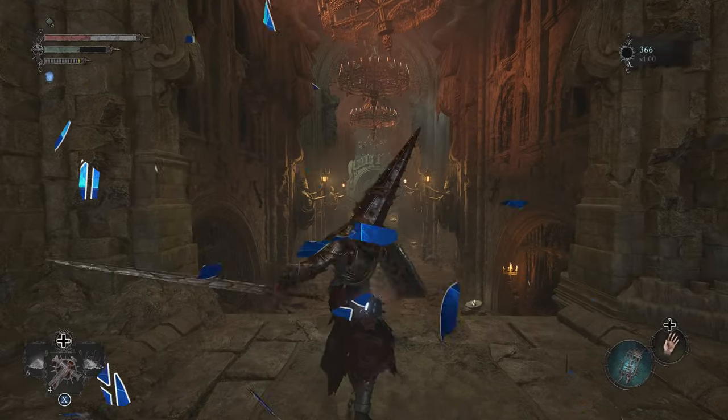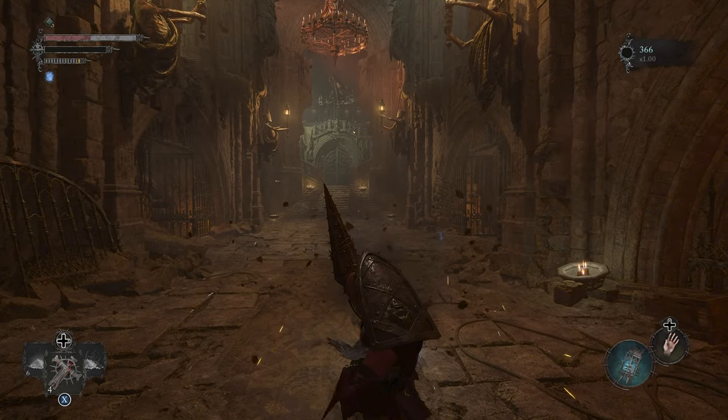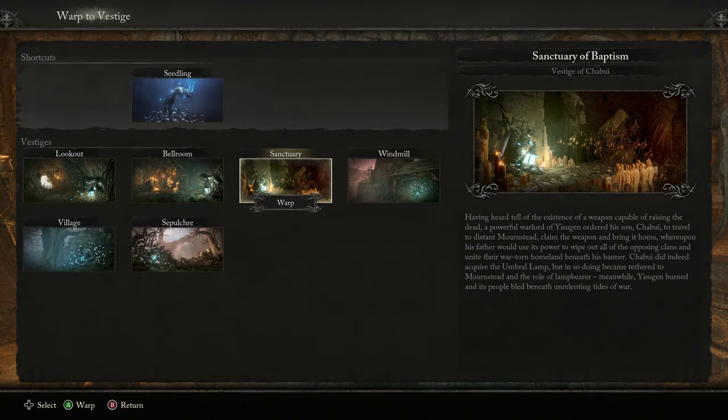The Crimson Rector Sword and Shield are a reliable combo in Lords of the Fallen. To get them, you'll first need to progress through the game until reaching the Sanctuary of Baptism Vestige.